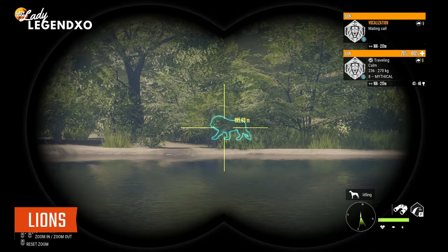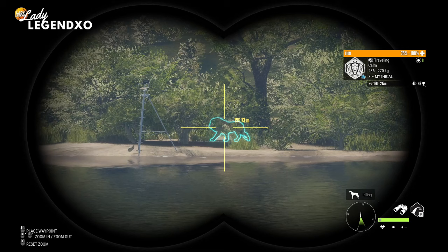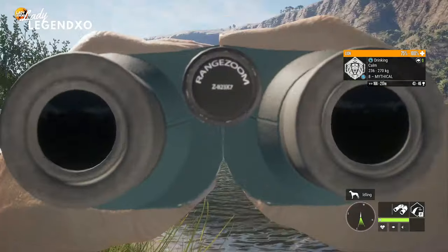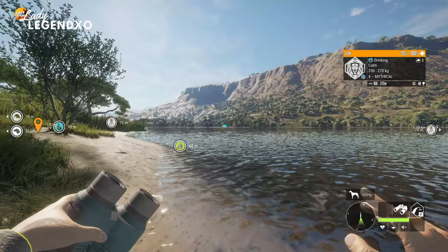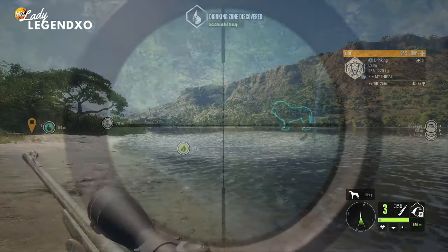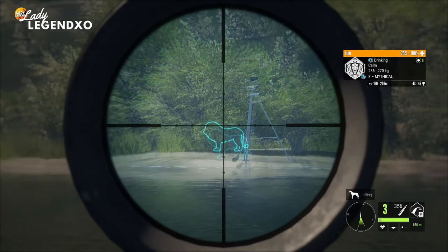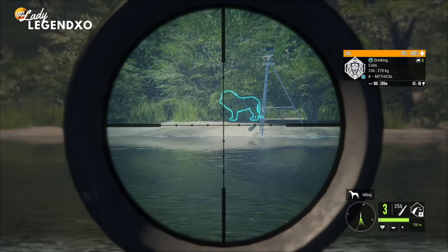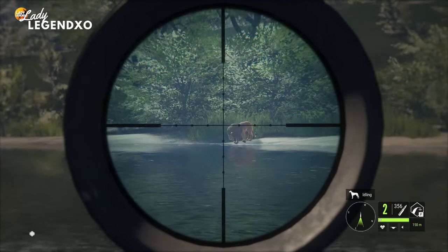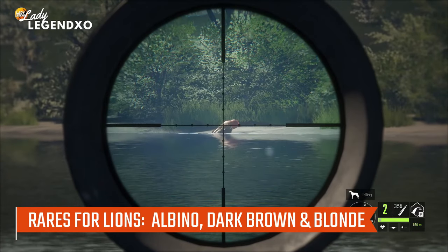The next species is lions, probably the most popular species to hunt on the map. Lions go to 9 legendary and you are looking for a 9 at least 99.9% of the time — I have never seen an 8 mythical make diamond. They have two collars: the distressed fawn and the predator jackrabbit collar. I like the jackrabbit collar because it also works on sidestripe jackals so I don't have to carry two collars, or you can use the new electronic collar. There are three rares for lions: dark brown, blonde, and albino, all considered to be very rare.